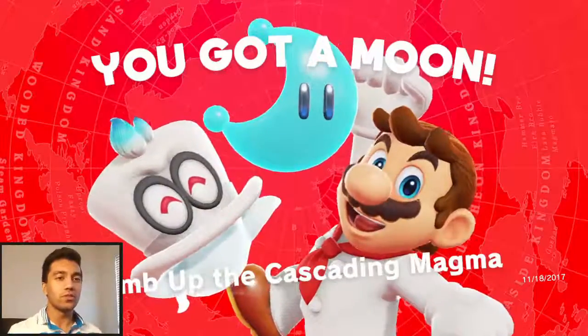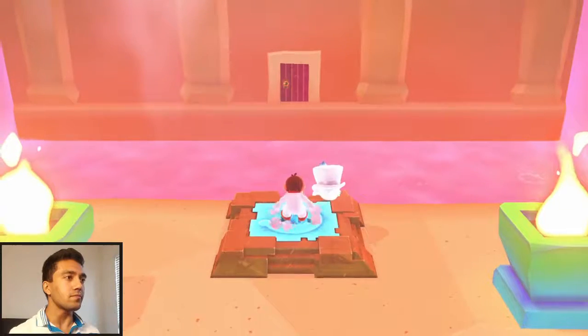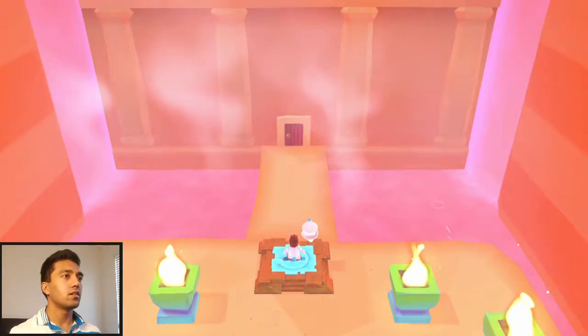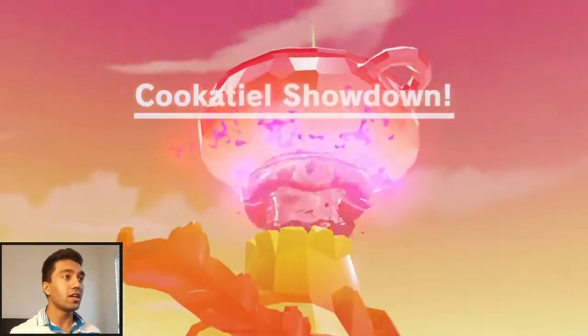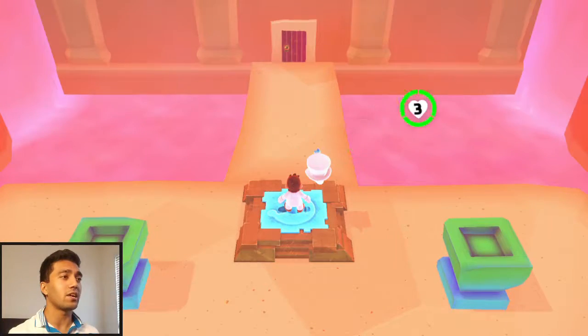This is the main mission moon right here. Climb up the Cascading Magma — we're good on that. And now we need to go into that door. Cockatiel Showdown — so we are going to fight that bird. It definitely had some crazy eyes going on. That was a crazy bird and I did not feel comfortable around it. It's kind of crazy — apparently it's the unpredictability of things that makes you fear them, like the whole fight or flight thing.